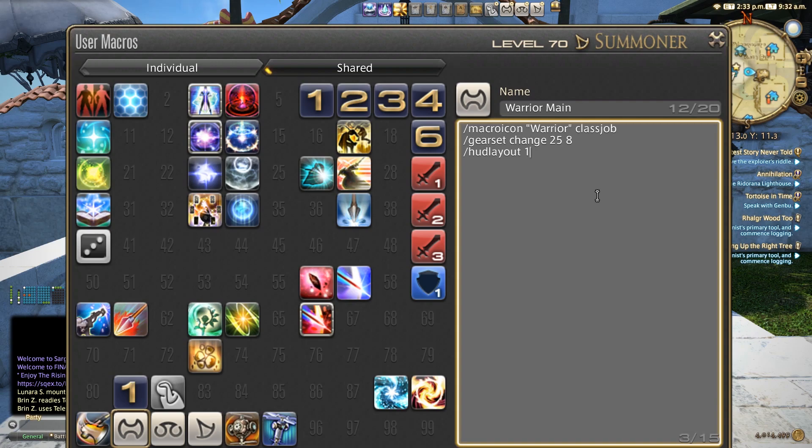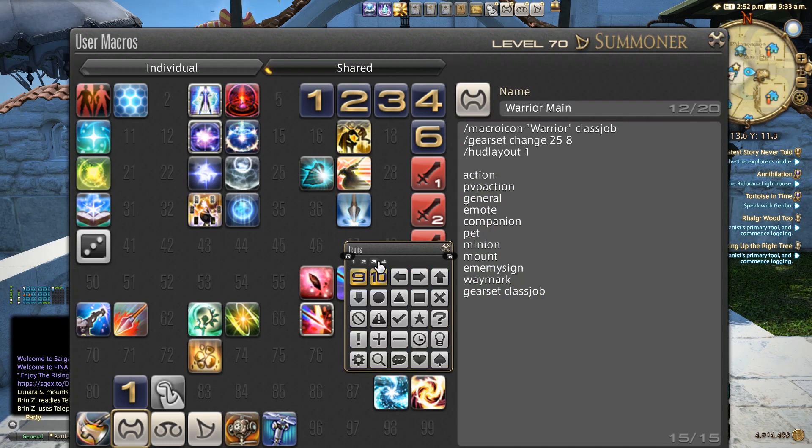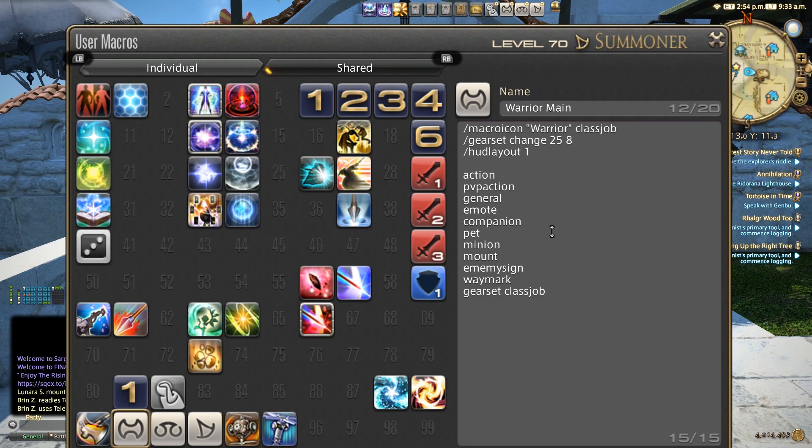Finally, I want to give you some examples of the macro icon options available. You can specify: action, PvP action, general, emote, companion, pet, minion, mount, enemy sign, waymark, gear set, and class job. These are the various subcommands to your macro icon that you have available. As you build out your macros, you can really try to relate it to every value, every image in this game so that it doesn't become confusing and you don't have to rely on the default four color categories. Just wanted to give you guys that feedback and those options.